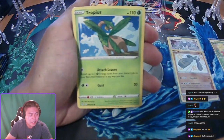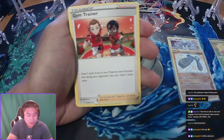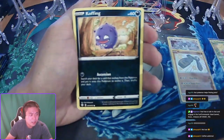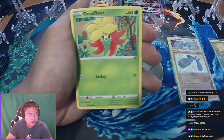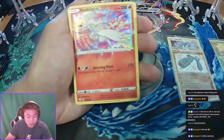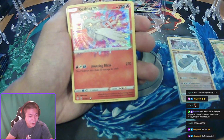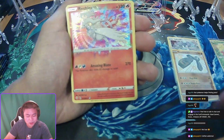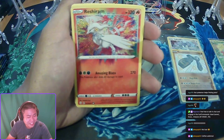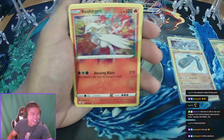Thwackey, Tropius, Gym Trainer, Morpeko, Coughing, Gossifleur, Cacnea, Cacnea, Chudo. I froze — you got a Reshiram Amazing Rare! Third pack, another hit!